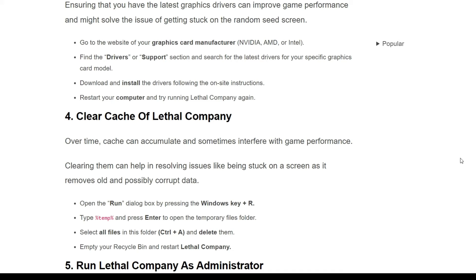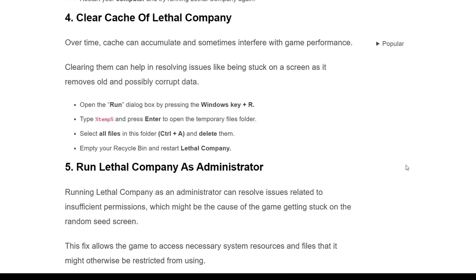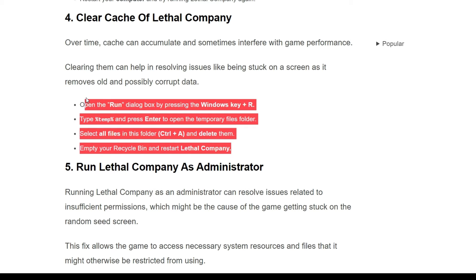The fourth solution is clear the cache of Lethal Company. Over time, cache can accumulate and sometimes interfere with game performance. Clearing the cache can help resolve issues like being stuck on a screen, as it removes old and possibly corrupted data. Follow the instructions on the screen to clear your cache in Lethal Company.